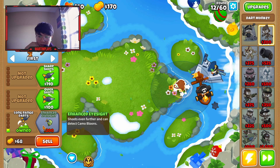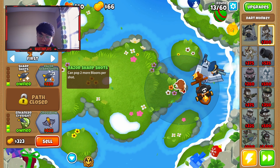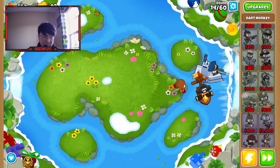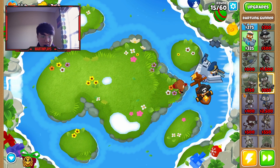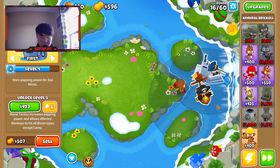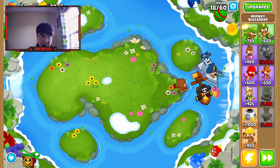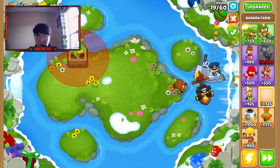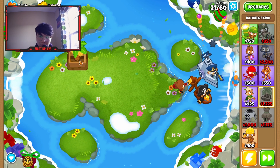I think this time around I might go with the crossbow monkey to see how things go. I think hitting a dartling monkey would be helpful, especially since this line of fire is really helpful. So far, Admiral Burko is doing fine. I did mention previously in another episode that Admiral Burko was definitely not my preferred choice of hero. The previous two attempts I used Psy — Psy is definitely one of my new favorite heroes.